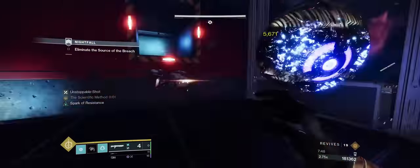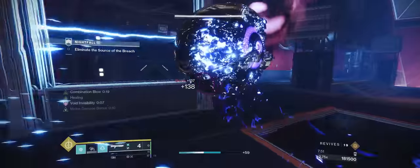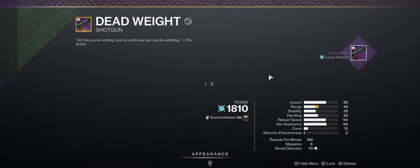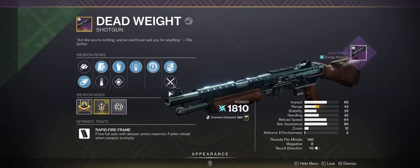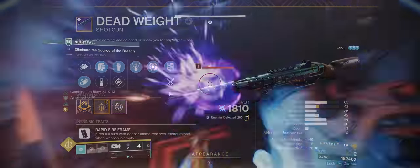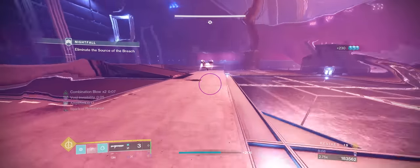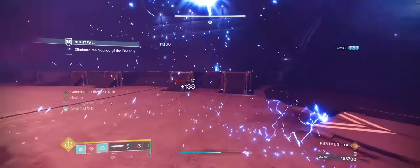If you don't have either of those patterns, the Deadweight Shotgun from Gambit can also get Grave Robber and 1-2 Punch, so you may wish to focus some Gambit Engrams there. There are obviously other frames that will work — a lot of people like Lightweight Frames — but my personal preference is Rapid Fire. At the end of the day, all you need is a Shotgun with 1-2 Punch for this to work.